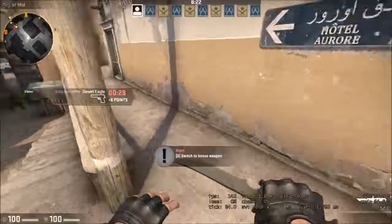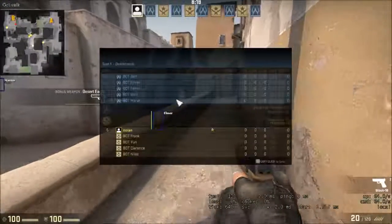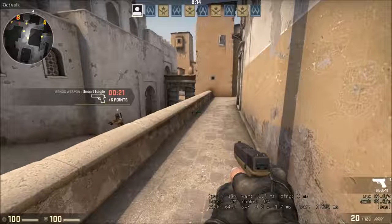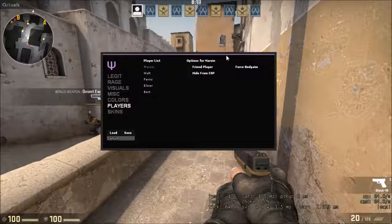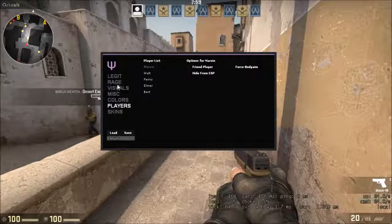Once you're back in game, all you have to do is click Insert on your keyboard. You'll know you injected correctly because you have the Kaz.cc logo up here. Click Insert and the menu appears. I want to release this kind of as source — the source will be down in the description below if you guys want to edit it yourself. Credits go to the owner of this.